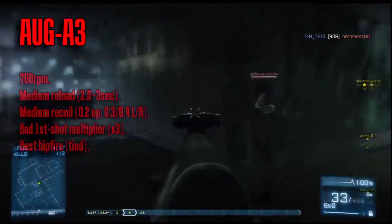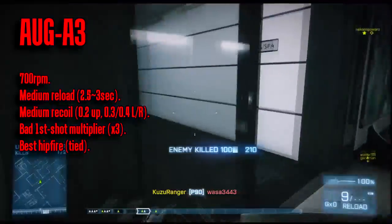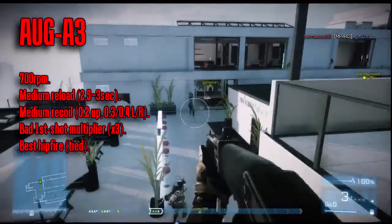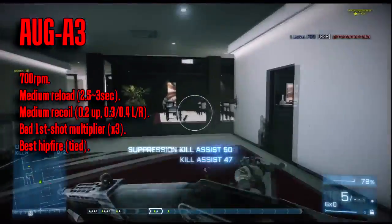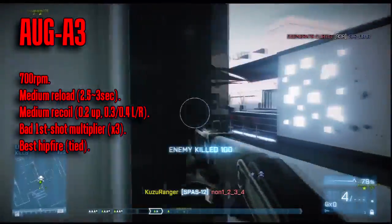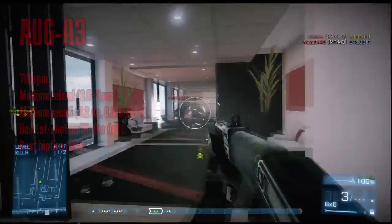Next is the AUG A3 for the Assault class. Don't underestimate this gun. It has low upward recoil coupled with a slowish rate of fire, making it very easy to handle. The fastest bullet speed gives a bonus for this accurate gun at range, and it's tied for best hip fire which helps balance its rate of fire weakness up close. It has the same first shot multiplier as the AEK and F2000, which can never be a good thing. If I had to choose I'd say it nearly resembles the L85A2 though with slightly higher rate of fire and more recoil. Potentially a very good weapon at medium ranges if you know how to handle it.